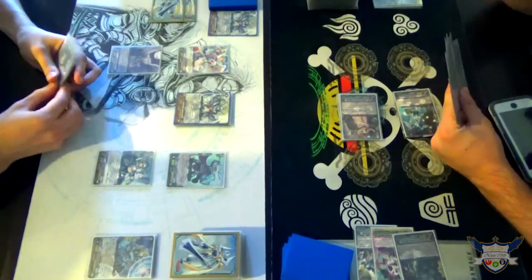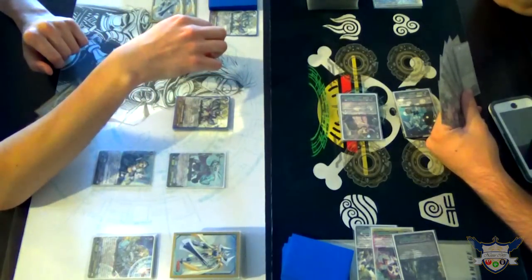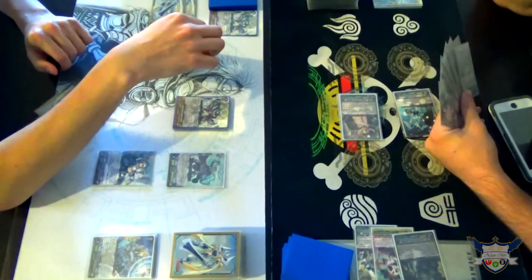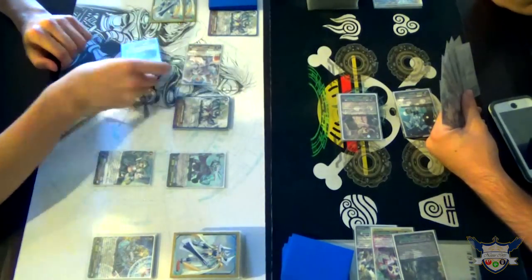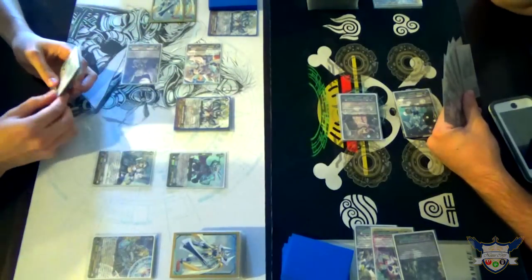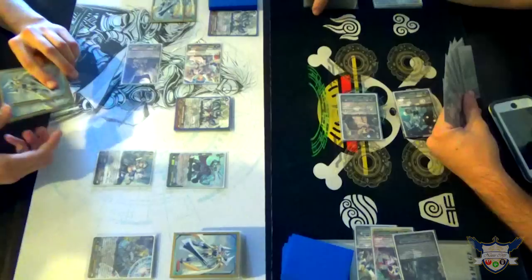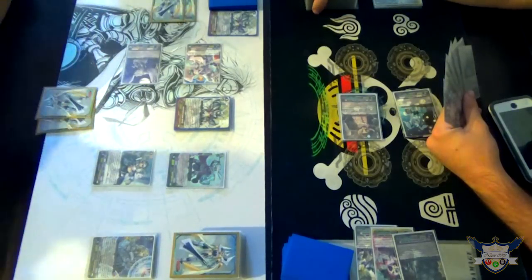Yeah. So now I'm going to start with... this is eleven — no, sixteen I was going with the Stride skill. This is going to be twenty-three advantage if I'm good at math. A plus three is eleven. Sixteen. Yeah, twenty-three.